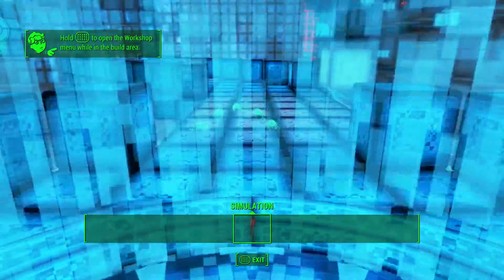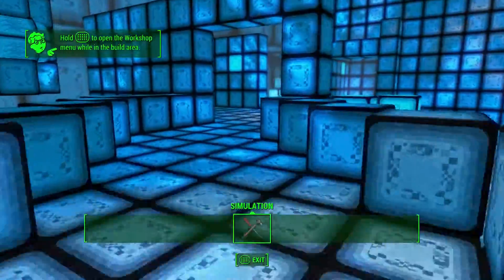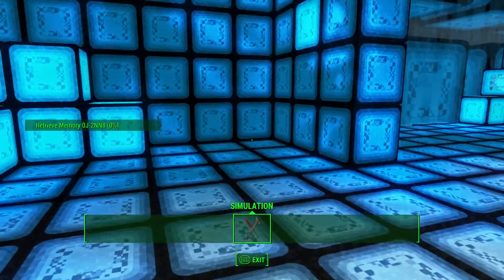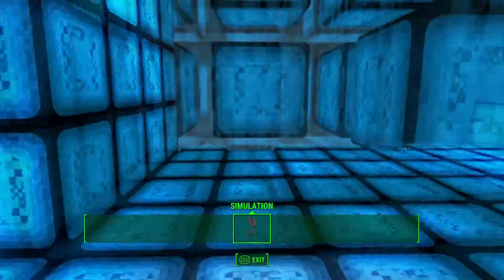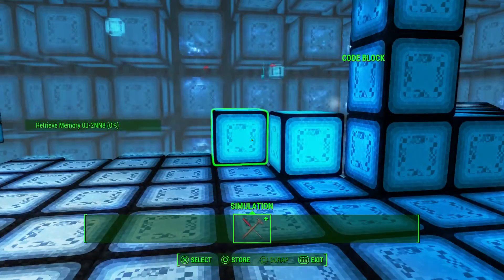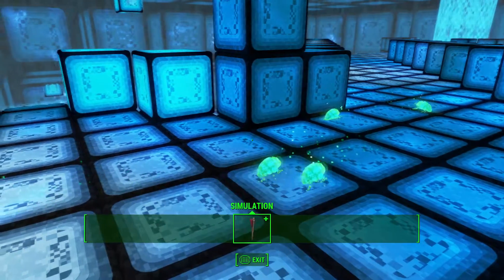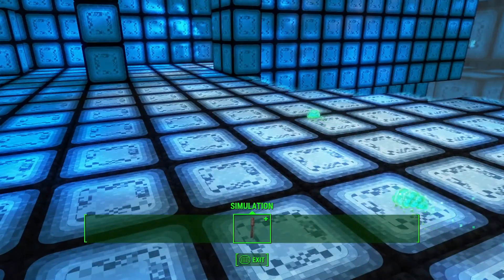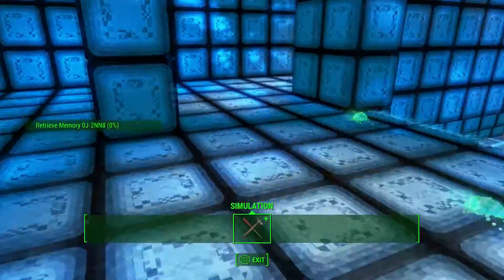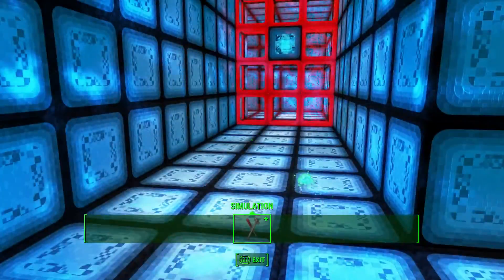Welcome to puzzle number two — Dima's memories. We're listening to the first memory. It will double as a place to bury the evidence. Additional location data appended. Dima is up to something.